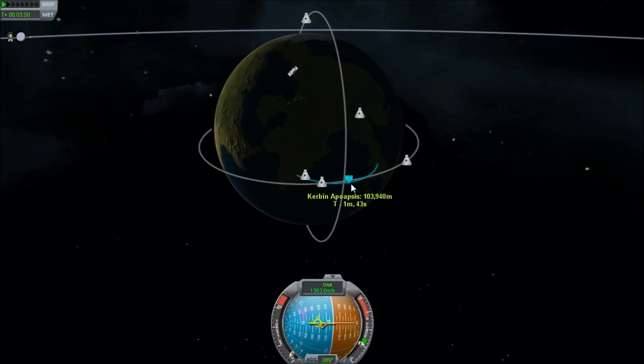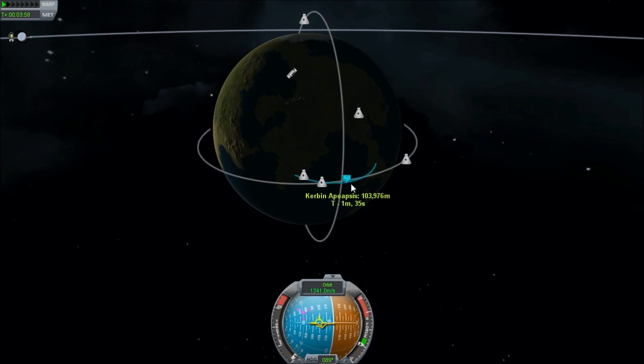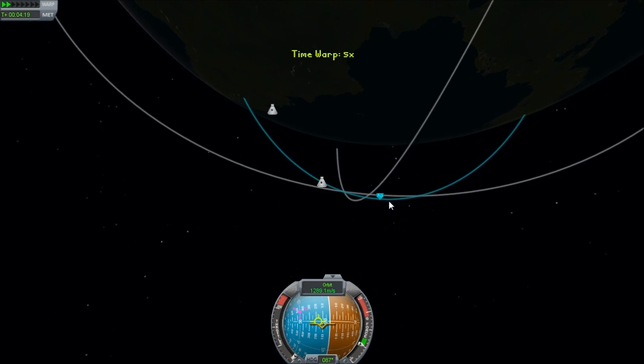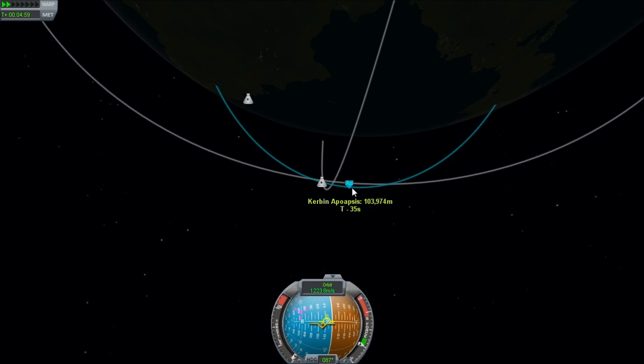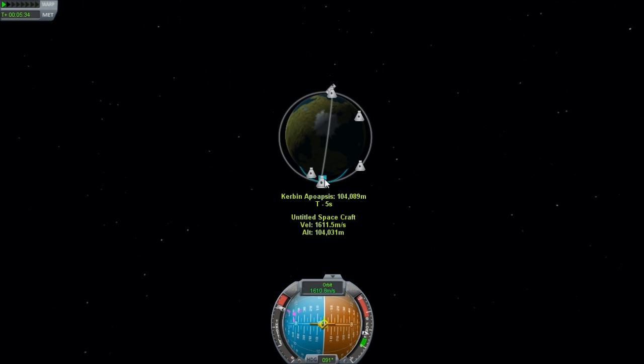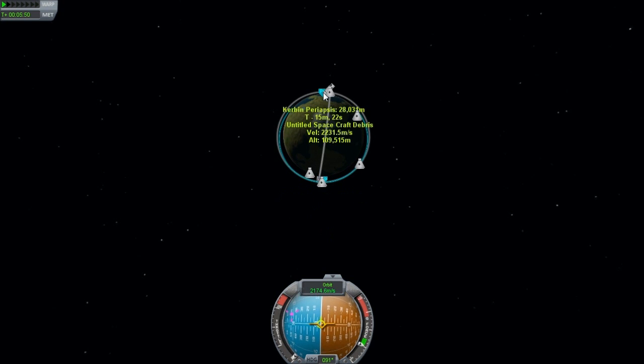We're aiming for a 100-kilometer orbit because that's a nice round number. You don't want to get too high up because you're trying to conserve fuel. What I've been doing is trying different approaches and aiming for the same orbit, then figuring out how much fuel I had left — basically trying to optimize this to get a perfect launch trajectory.